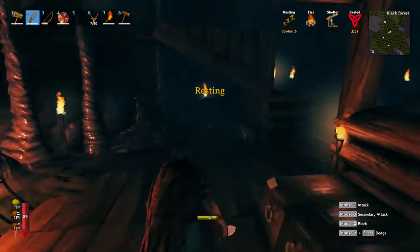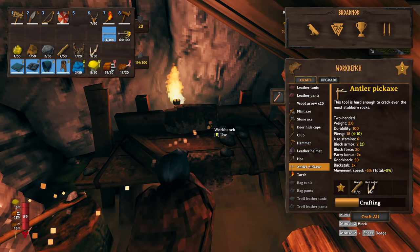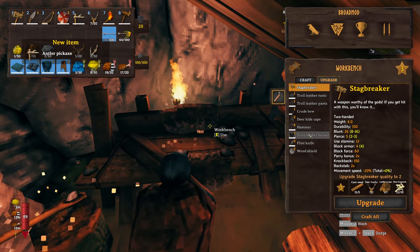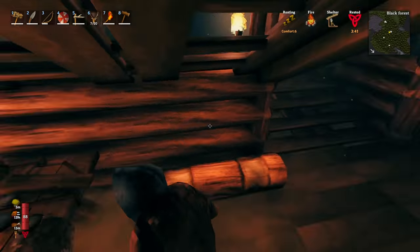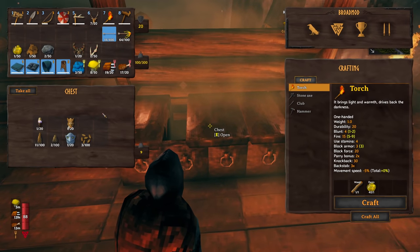What do we need to make this? Absolutely nothing — beautiful! I might even just upgrade that straight away. You can't upgrade it. Alright then. Let's go get some copper and some tin and make some bronze.